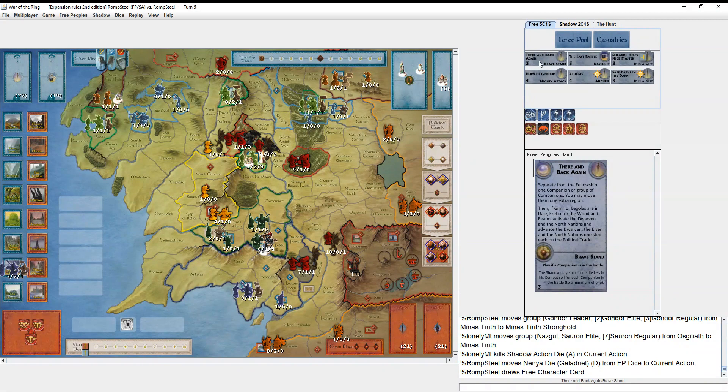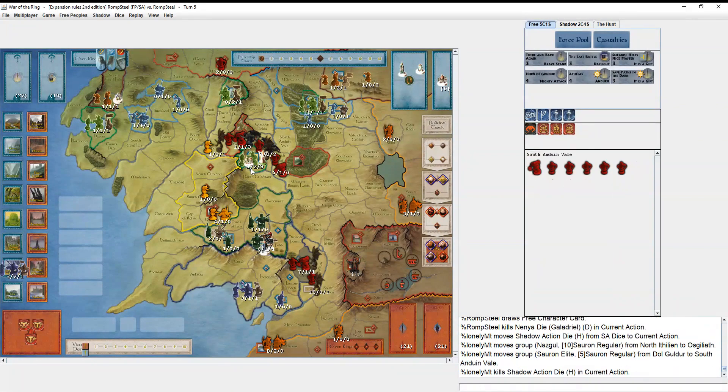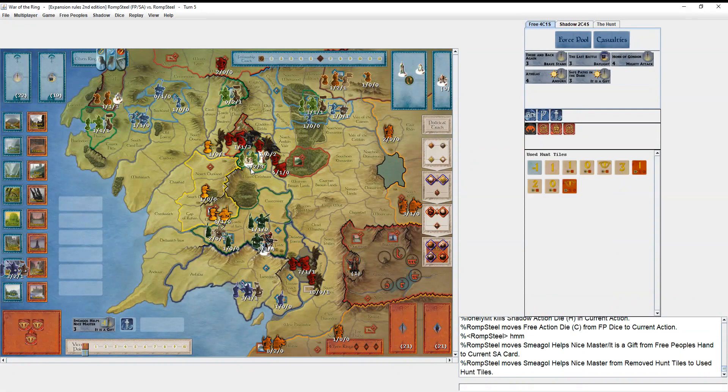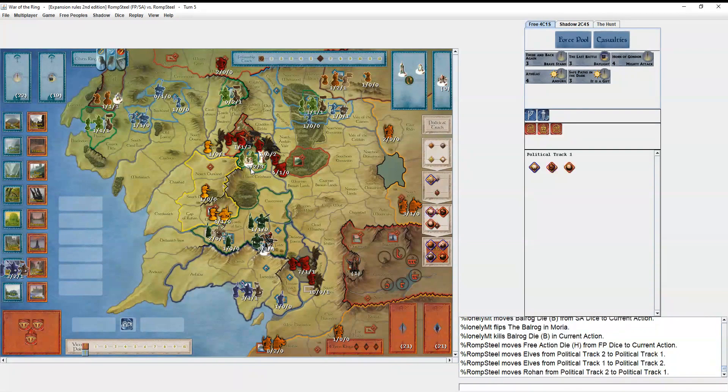I think about separating Legolas specifically so I could muster down the Elves more easily. If I separate Legolas to Lórien, I can use him to muster the Elves quicker, muster up more Elites in Lórien to make it more defensible. I'm worried about Dol Guldur and Moria joining up to crack Lórien, preventing the fellowship from healing up. And that's exactly what he's doing — coming for Lórien.